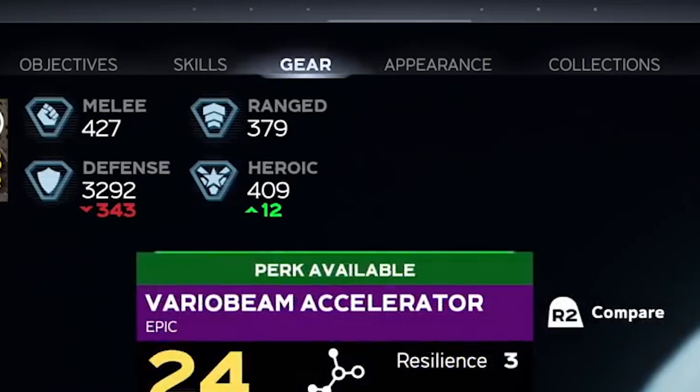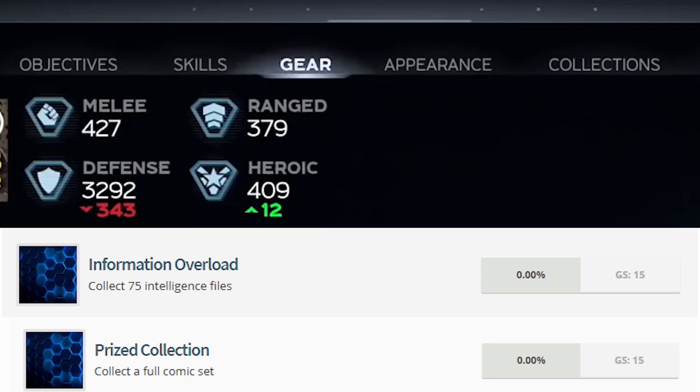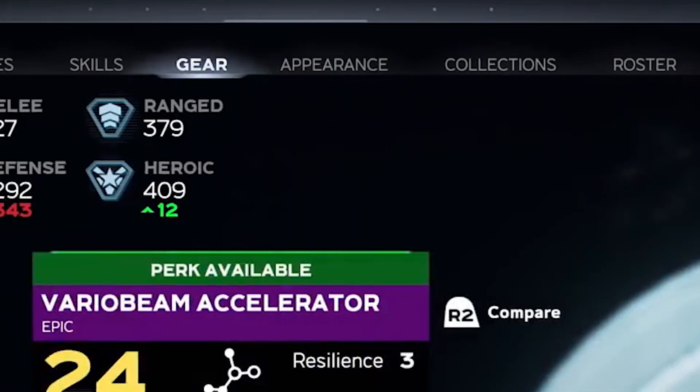Let's look at the categories on the menu at the top. We have objectives — likely the different missions active at the moment — skills, gear, and appearance, which we'll look at in a moment. We also get hints at what might be in collections through the leaked achievements, since there are achievements for unlocking comic book sets and intelligence files. Then of course the roster, which will consist of all the heroes we've unlocked so far.